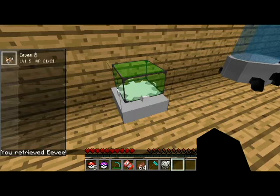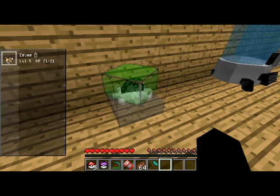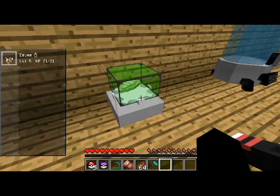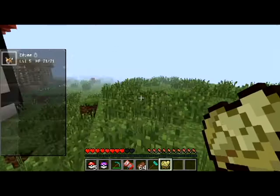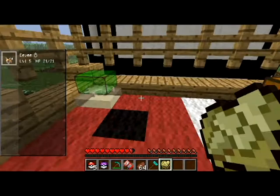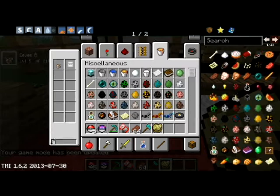Right-click the fossil cleaner with the fossil in your hand. Let it do its thing. I think it might be a Tortuga — if it's a root fossil I'll put down another one because root fossils aren't implemented. I hope it's a Kabutops because that's my favorite fossil Pokémon. It's a Claw Fossil — that's Anorith. I like Anorith too. The fossil machine is in my house, just come back here.